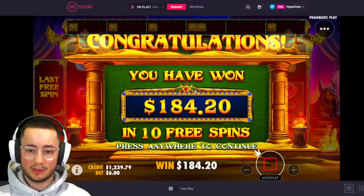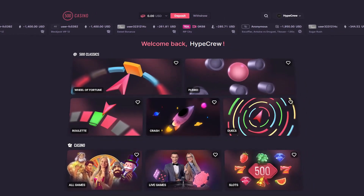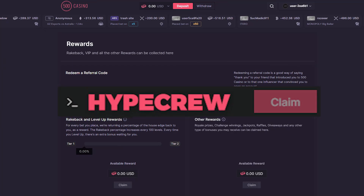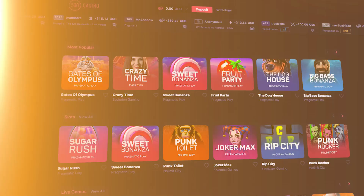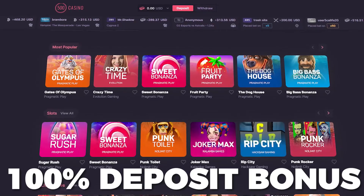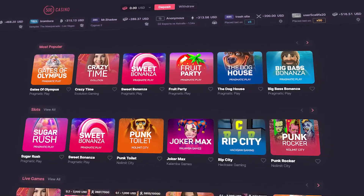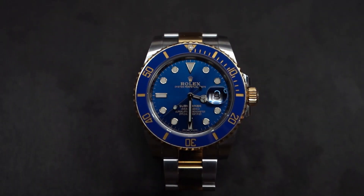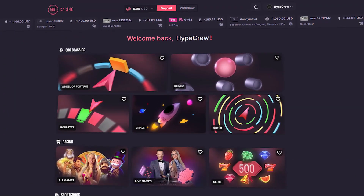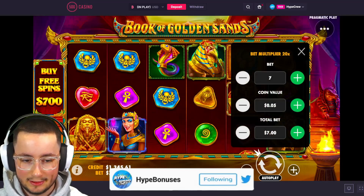Before we get into the next part of the video, I have some exclusive welcome offers for you guys to use on 500 Casino. To be eligible, sign up on 500 Casino under code HYPE CREW by going to the reward section and typing in the code. Once you've done that, join the Discord server to claim your offers - I can get you 50 free spins on sign up, and a 100% deposit bonus up to $1,000. 500 Casino is also offering a free Rolex to whoever reaches level 1200 first - use code HYPE CREW. Anyway, let's continue - we're basically back to break even.